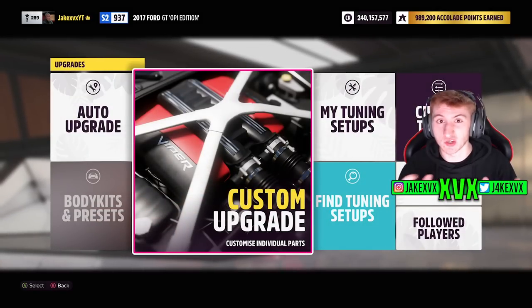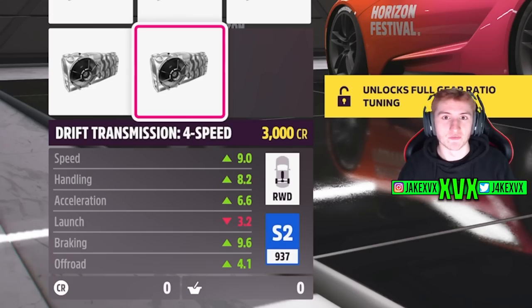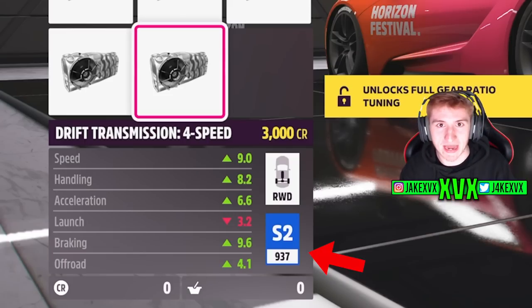Do you reckon people in the drag community will be able to use this as well? While this drift transmission is obviously really cool and we all like to see new upgrades being added to the game, it has actually caused quite an issue. You may see that if you add the drift transmission to your car, it will decrease the PI number — the little number shown on screen — a little bit.